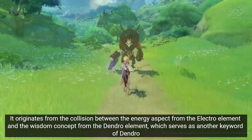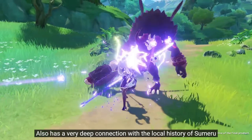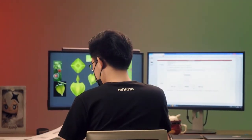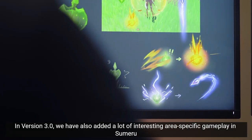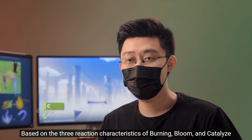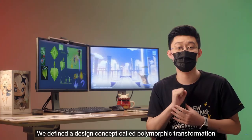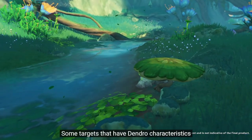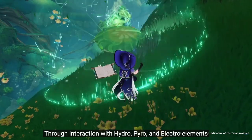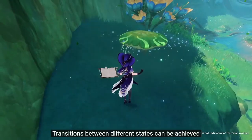That is nuts. That is so sick — it just buffs it. It's very interesting. Based on the three reactions: burning, bloom, and catalyze. Polymorphic transformation. So that's for a bunch of the exploration stuff they're going to do in Sumeru.